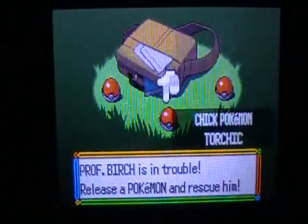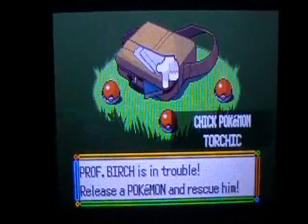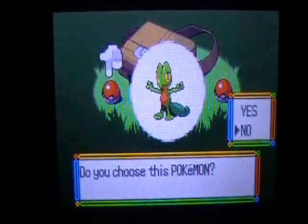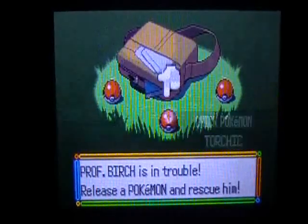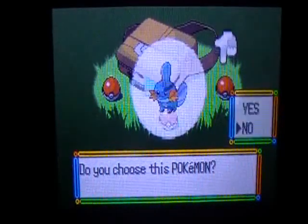Now you get three choices between Pokemon that you're going to pick permanently. These are your starter Pokemon: the grass type, Treecko, which is my second favorite; Torchic, the fire type; and Mudkip, the water type.